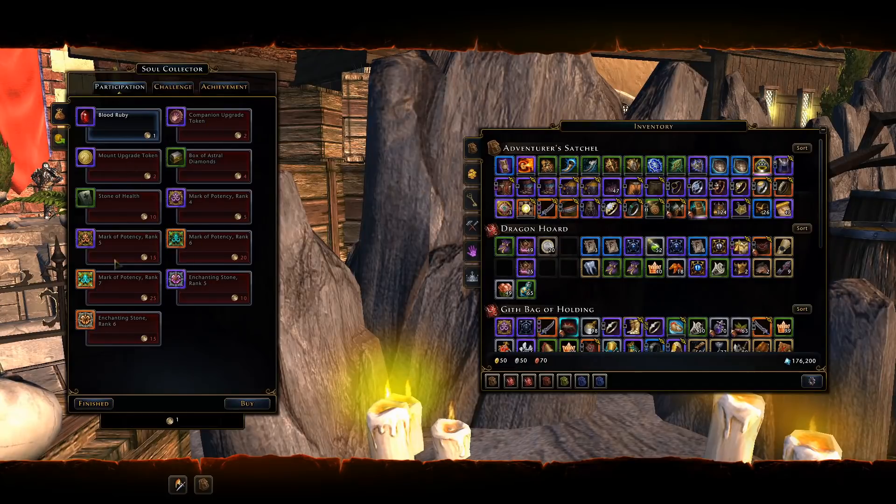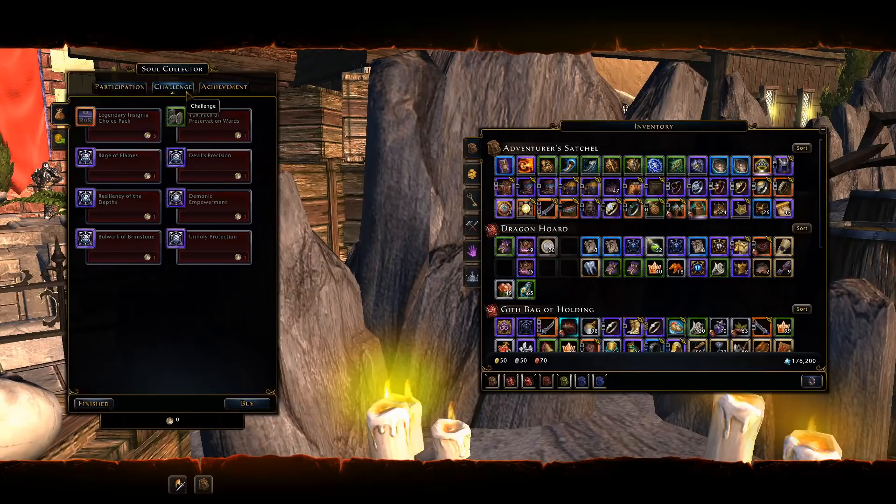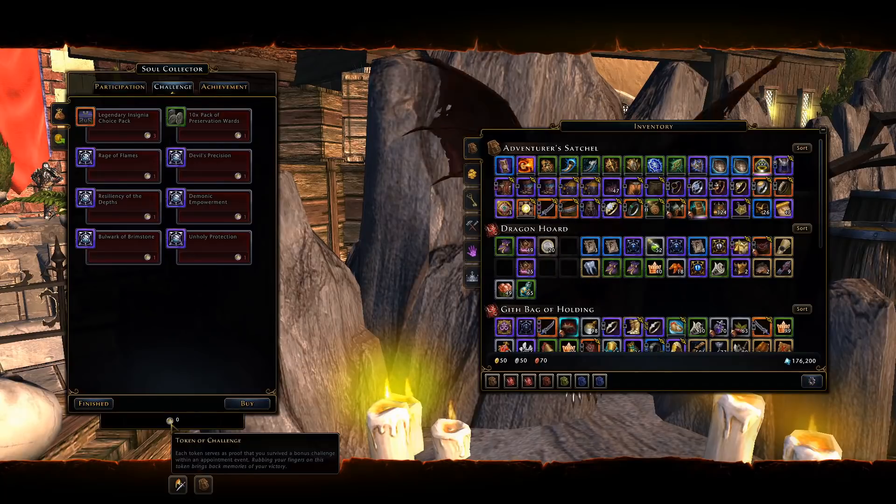The primary rewards from participation tokens are companion and mount upgrade tokens — the main thing you want to be obtaining. You also have marks of potency and enchanting stones. With the challenge tokens, you'll only be able to earn those after you've completed your 14 days.